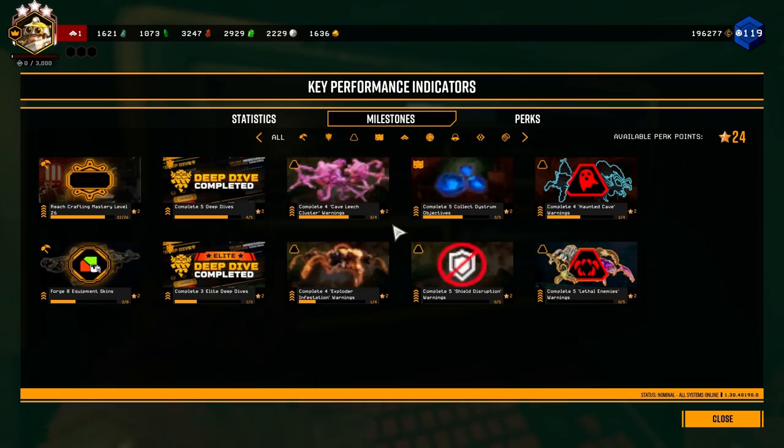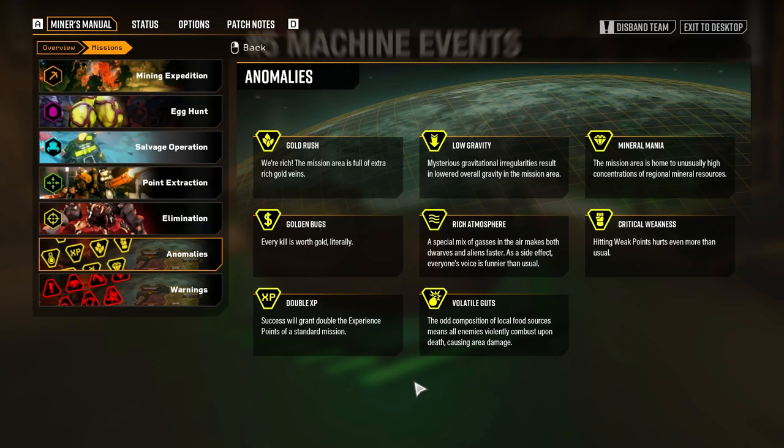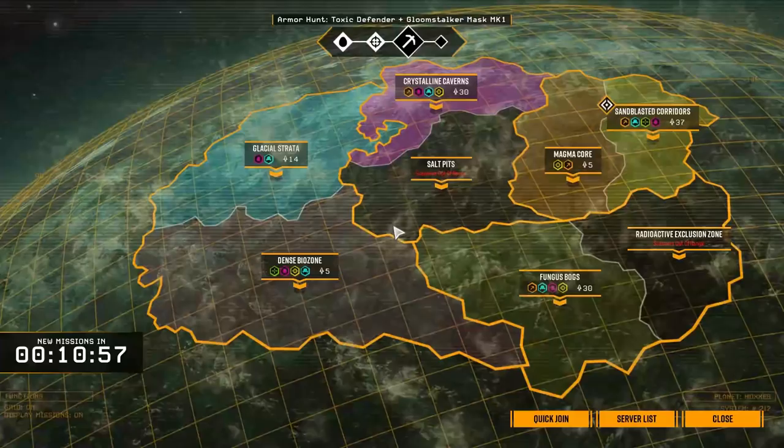Good all-around perks include Thorns, Vampire, Veteran Depositor, Beastmaster, Dash, Field Medic, and Iron Will. Don't pass up Mineral Mania, Golden Bugs, or Gold Rush mission anomalies. Resources are very scarce early game and the boost you get from these mission types is worth it, even if they aren't part of your current assignment.